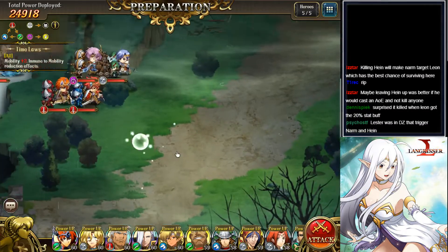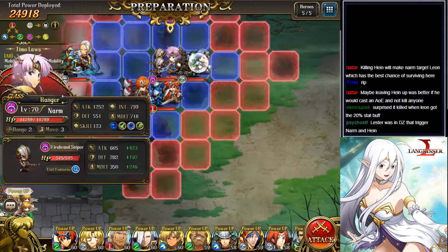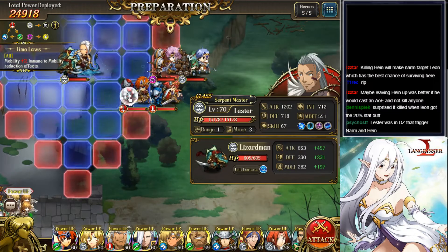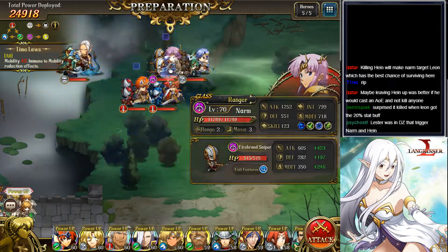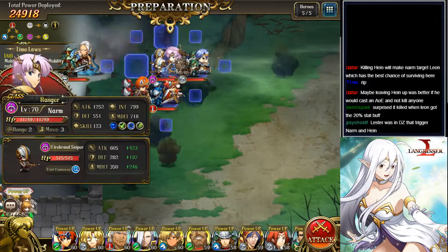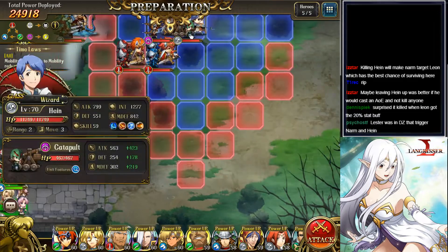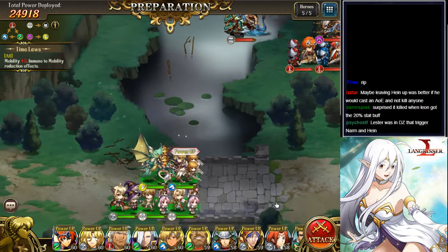So why was it a surprise for me last fight? It was because Narm and Hain were triggered. I killed off Lester, Elwyn, and then Ledin, and then Narm and Hain triggered themselves to move, even though I had moved out of range of Narm. So that was a bit of a surprise, which means I have to make a second attempt at this fight.